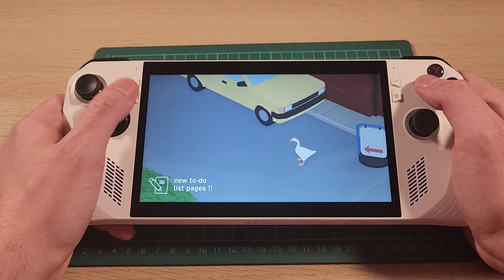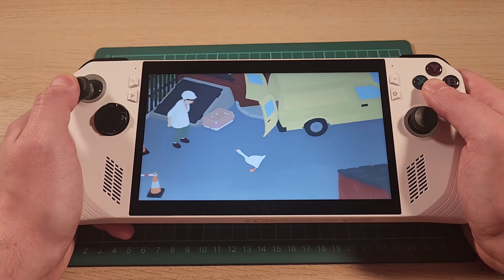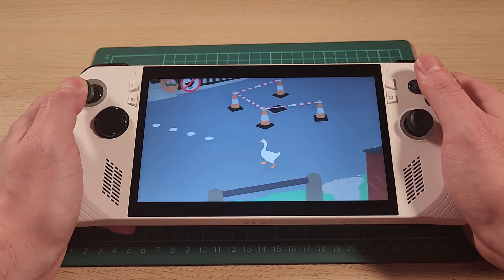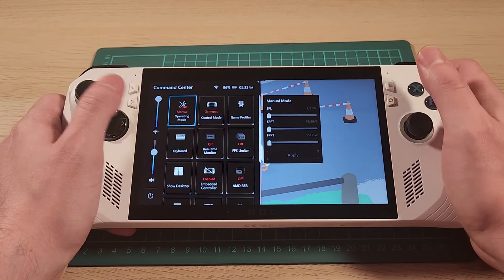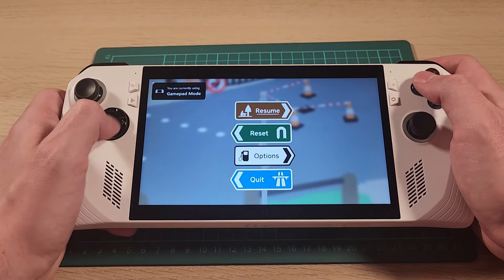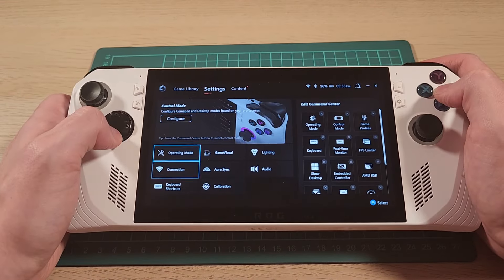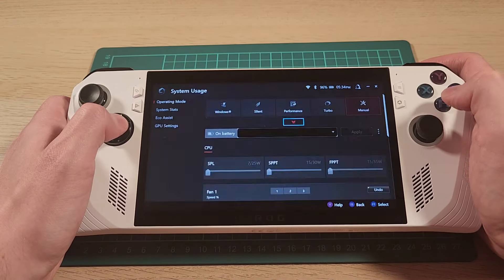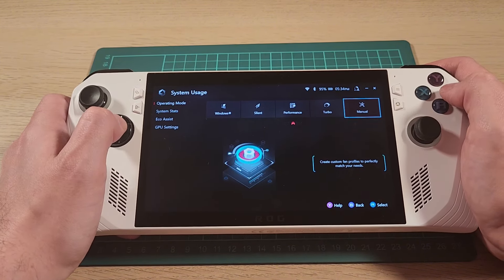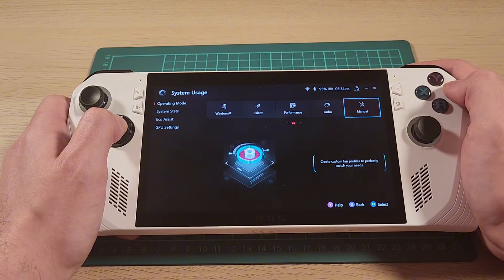So this is Untitled Goose Game and it's running at seven watts. Lighter weight titles like this can run at lower clock speeds, and that means your battery will last longer than normal. Interestingly though, you have to manually enable lower clocks. You have to go into settings, go to operating mode, and enable a manual profile. I recommend setting one for seven watts because that profile will last the longest. I don't know why they didn't include it by default — it should have been there.